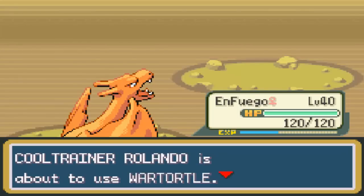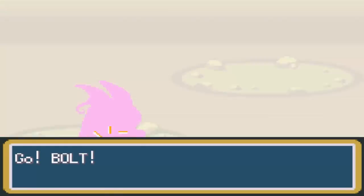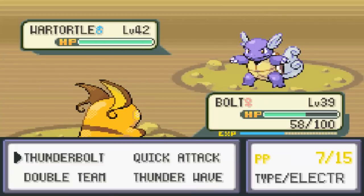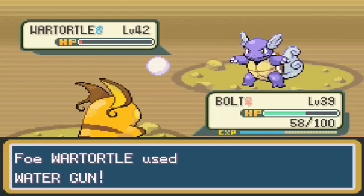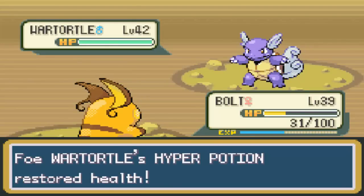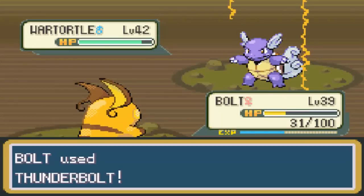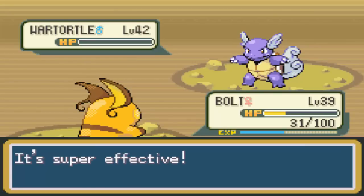Fuego gets some experience points. Here comes War Turtle - yes, I will switch. Bolt needs some experience. War Turtle probably does have quite a bit of special defense - as long as it doesn't know Bite. Thunderbolt will definitely do quite a bit of damage to War Turtle. Oh, it was really close. Here comes Water Gun - I'll quick attack it. Rolando uses a Hyper Potion - nobody likes Rolando. Hopefully that'll be enough to let this Thunderbolt kill. Good - we take out the War Turtle.